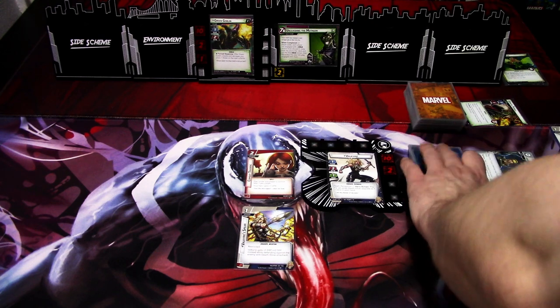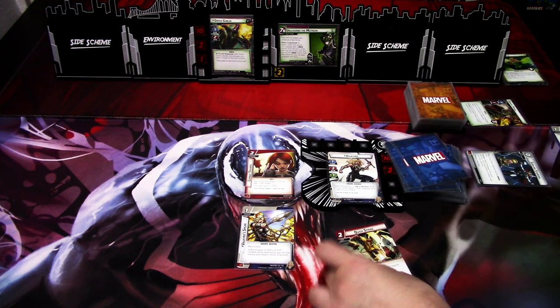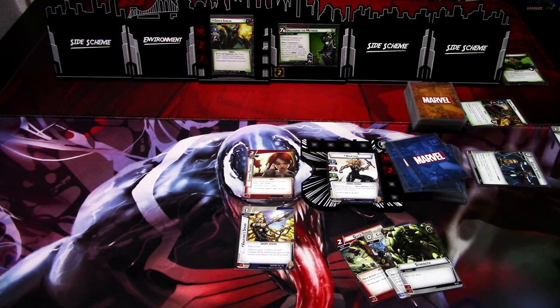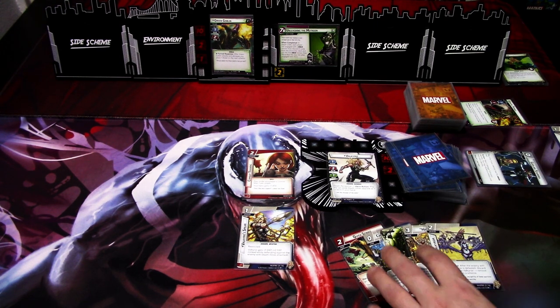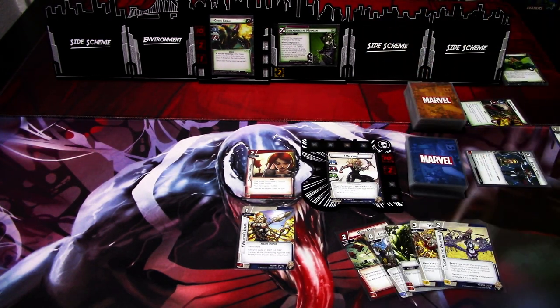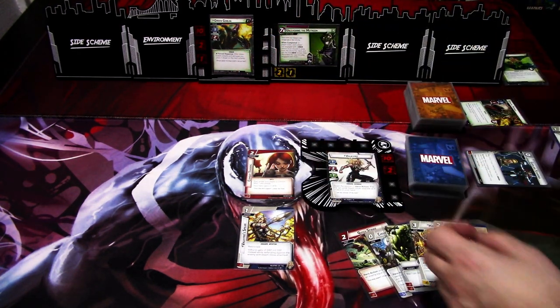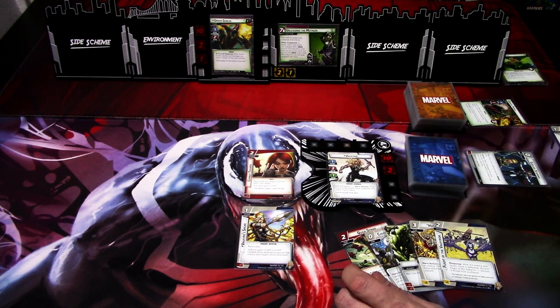We ready up and draw back up to five cards: Quick Strike, Chooser of the Slain, Strength, Havati, and Flight of the Valkyrie. Some threat removal and some hard-hitting cards. We go to the villain phase and add one threat to the main scheme. Green Goblin attacks. I consider defending to preserve our readiness for next turn.